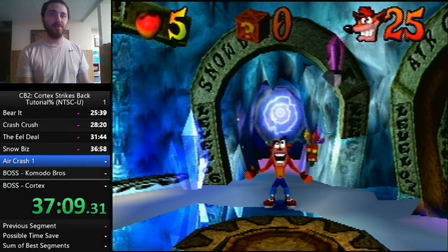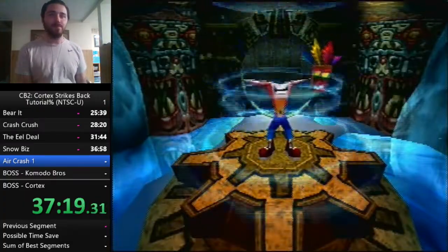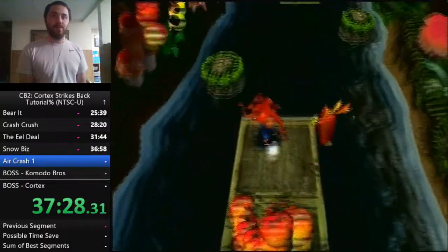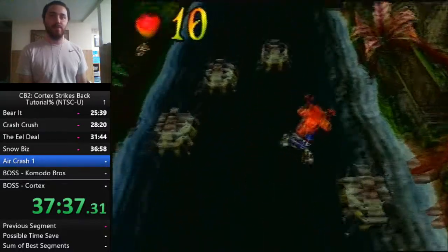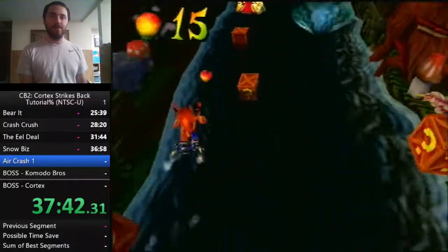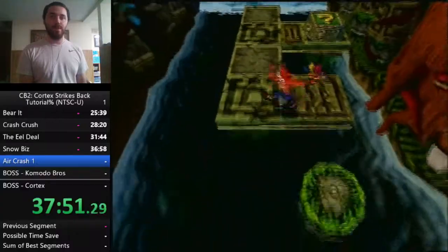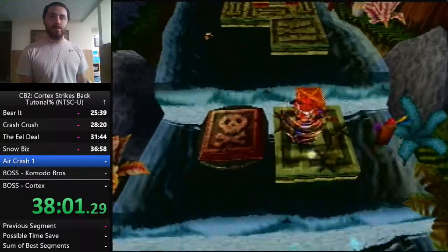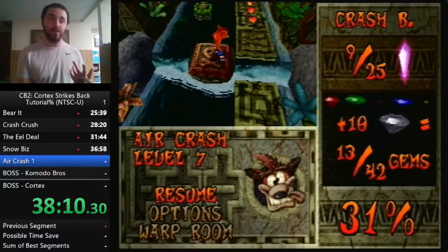Air Crash — my splits say Air Crash 1, because this is the only level we have to revisit. We cannot get all boxes in the first pass so instead we have to play without dying. This is our introduction to death roots — if you die in the level at any point before touching the death root, the death root will be closed off. Don't hit that checkpoint. Glitch high jump if the platform's down; if it's up, just walk on it. Spin that guy away, grab your crystal. If you die before getting the crystal, just exit the level and go back in to reopen the death root.